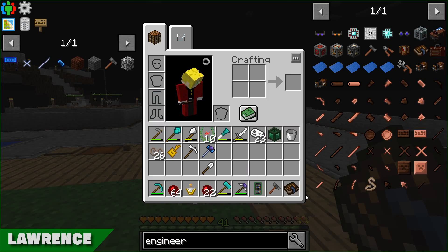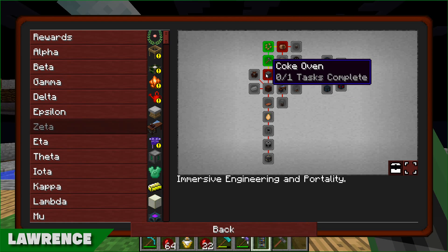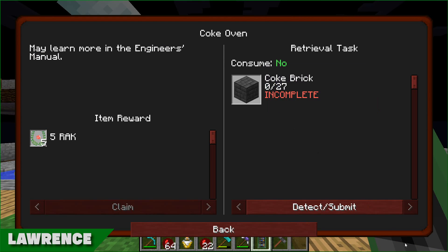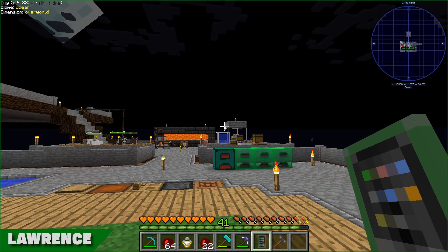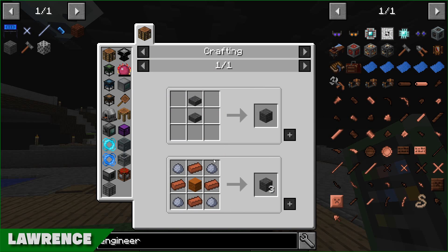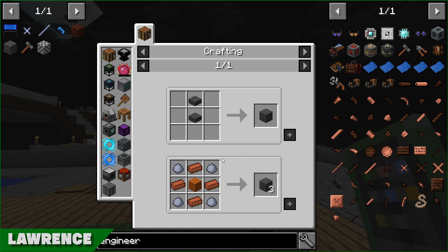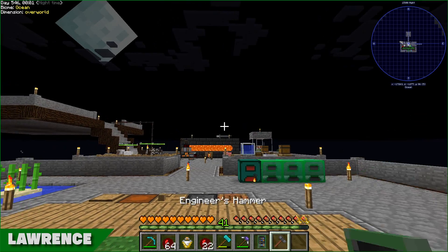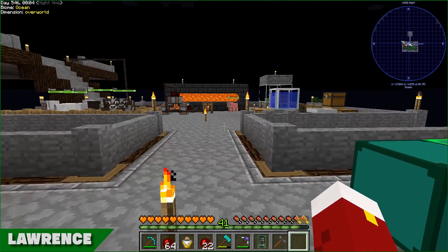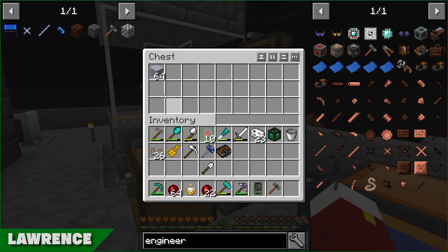To get started with Immersive Engineering the first thing you want to make is the Coke Oven. To do that you need to make 27 Coke Bricks. I've already got the recipe saved because I'm prepared. All I need is some clay, some bricks, and some sand - nine recipes of this. I'm going to grab my clay because somebody made it super fancy.